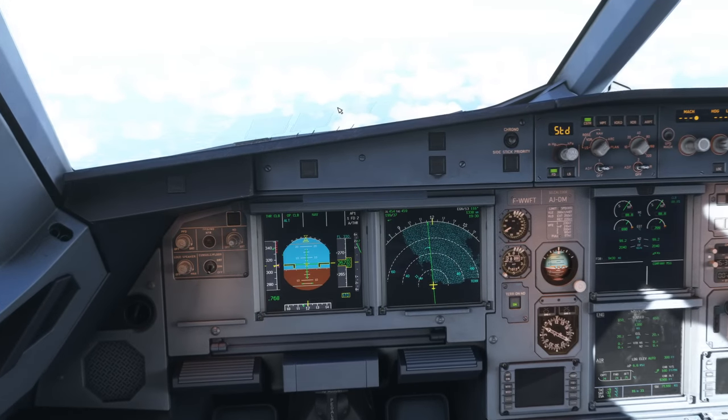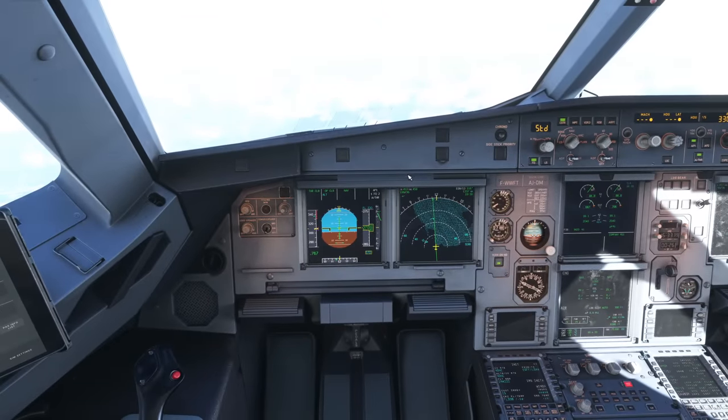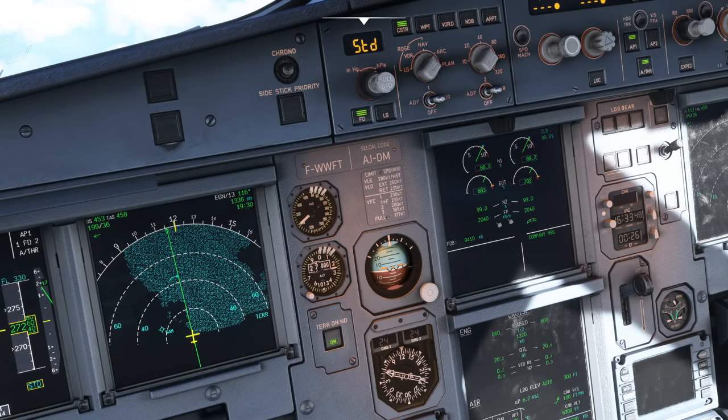Here we are on the flight deck, climbing up to our initial cruising level of flight level 330. Why are we cruising at 330 and not higher? In jet aircraft we like to go as high as we can — that's where they're most efficient. You'll notice our current fuel flow is about four tons an hour, and that will continuously reduce as we get higher.